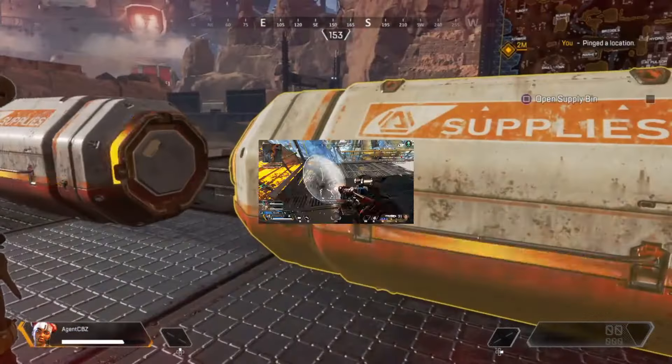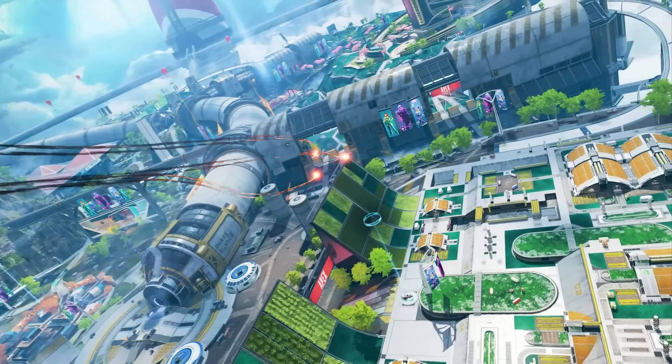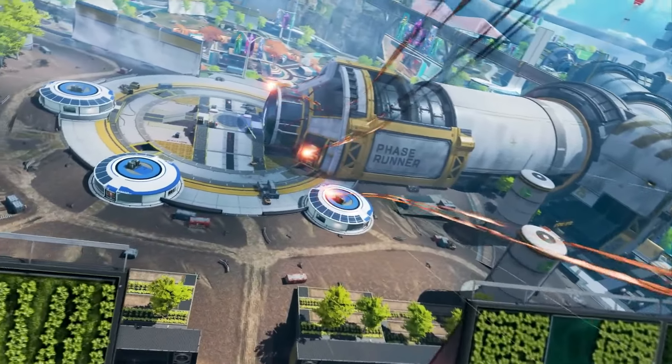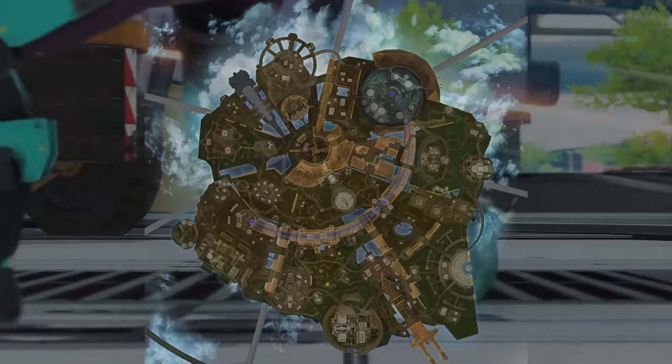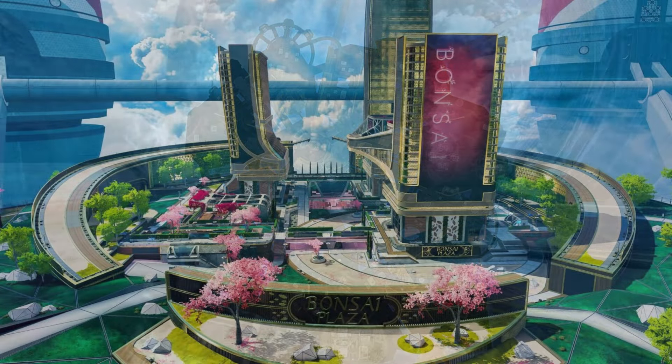Let's talk about a point of interest that was only in the game for 2 months. This was the shortest-lived point of interest ever, and it's not quite OG, but this was back in Season 7, so it's still very old. Back when Olympus released, it looked like this. When you see this map, try to visualise every point of interest from its name, like Oasis, like Bonsai Plaza.